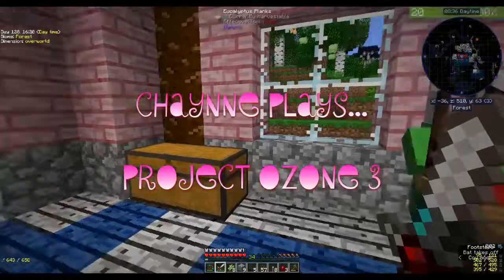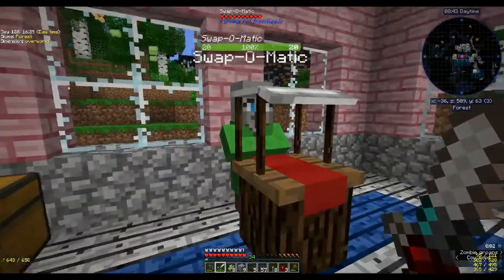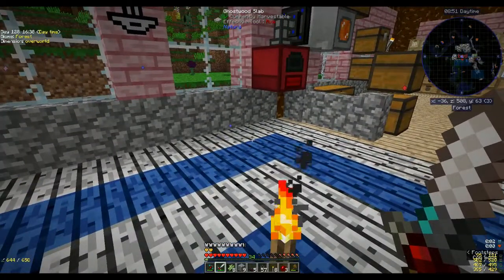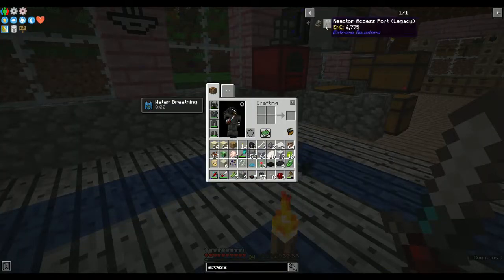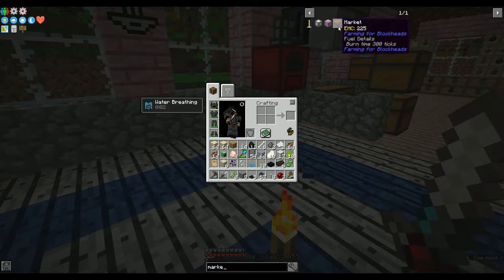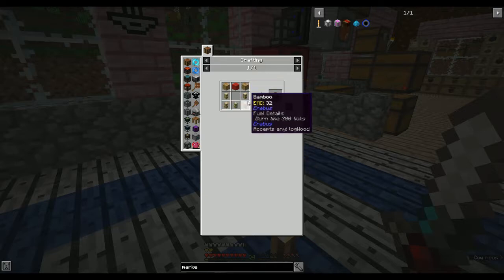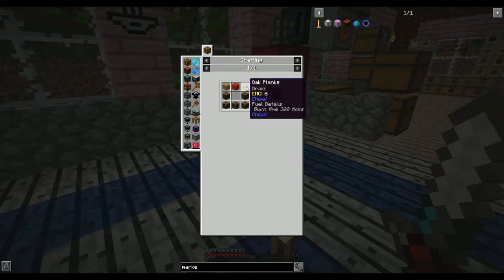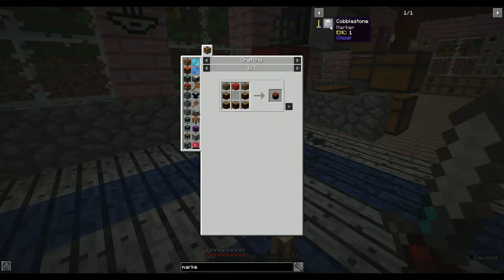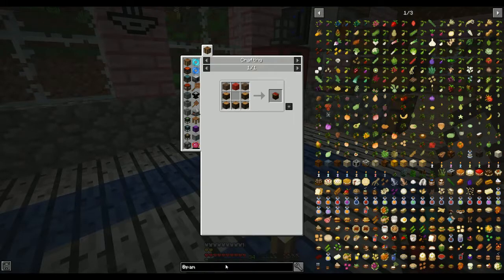Hi, this is Shane, welcome back to my channel. We're playing Project Ozone 3 and I've got a friend — this is the Farming for Blockheads market, which is pretty cheap. It's just some red wool, which is white wool with red dye next to it. I got some rose bushes outside so I used the rose red dye from that, a couple of planks and five logs.